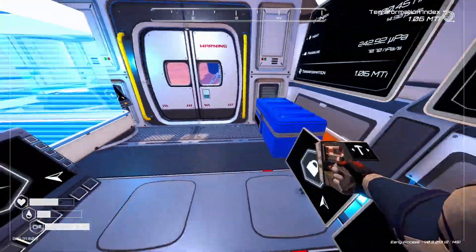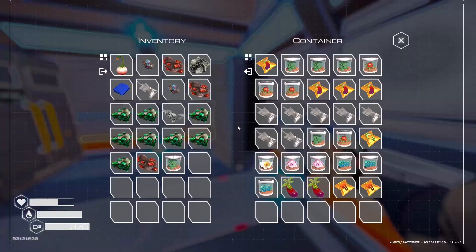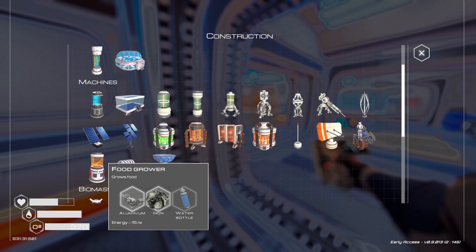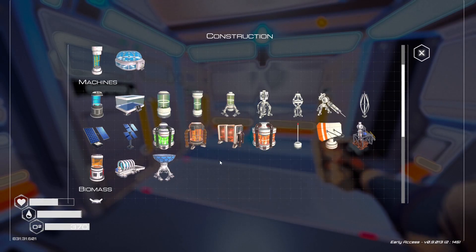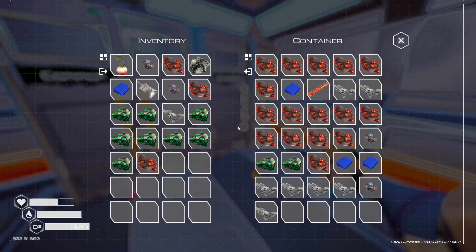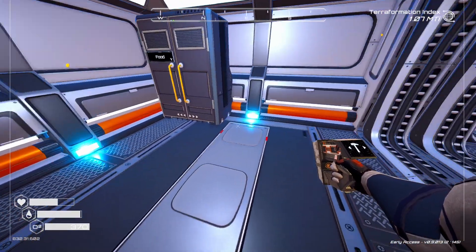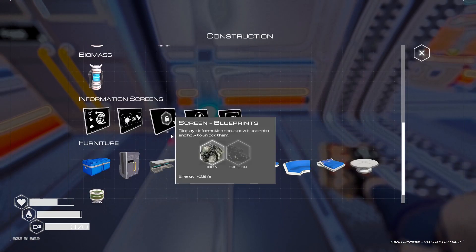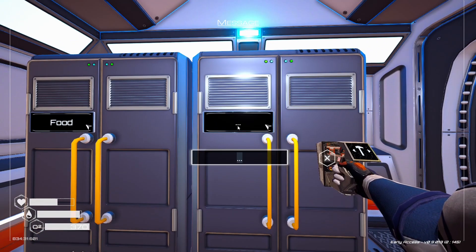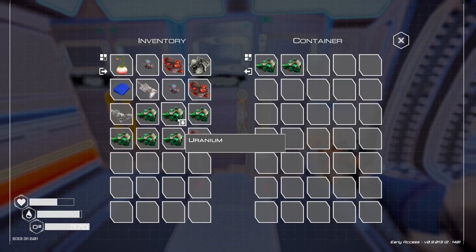I want the ice because I kind of need water now. I should make some more food growers. I should probably make some more storage too. I'll specifically make one for Iridium, because I have a good amount of that now.